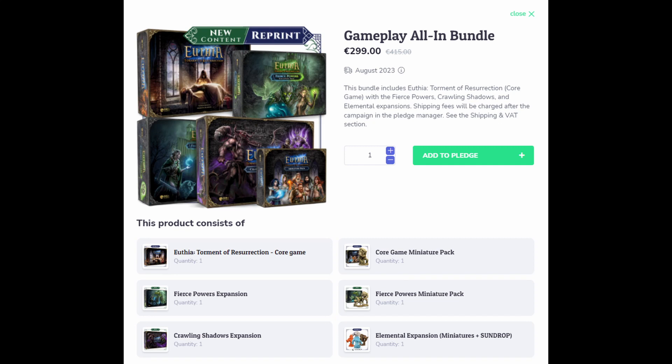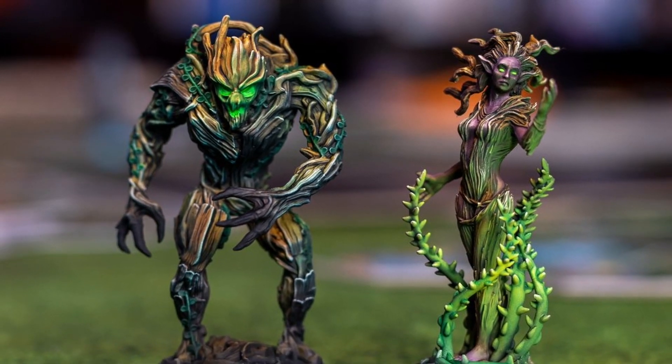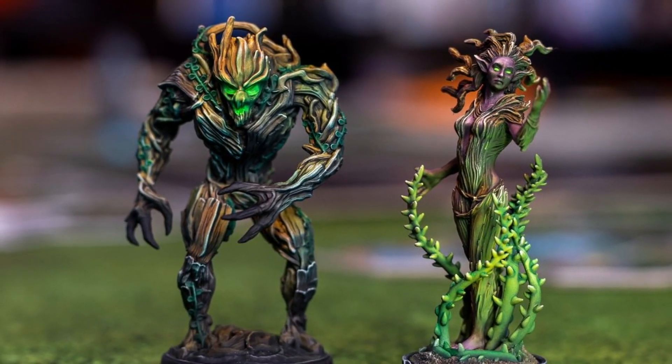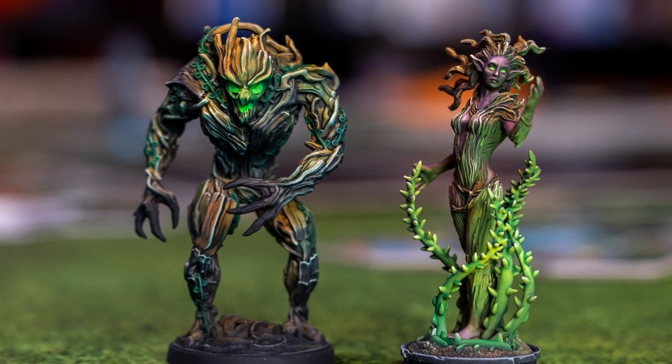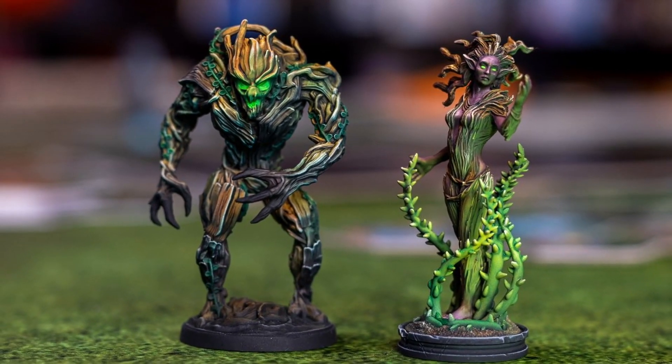If you'd like to just grab the gameplay elements, the gameplay all-in bundle is the one you'll want. This will get you the core game, the miniatures pack, Fierce Powers and the miniatures pack, the Crawling Shadows expansion, and the Elementals expansion in sundrop. Overall, there are quite a few options to choose from. The bundles are a great deal with some decent discounts applied. I don't specifically need or want the dice trays, but it's far cheaper for me to get the returning backers bundle than to build it myself from the add-on section.